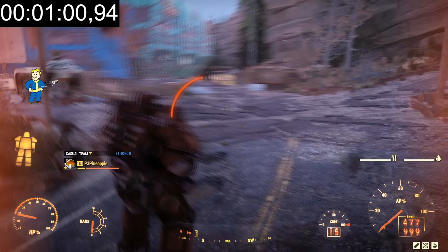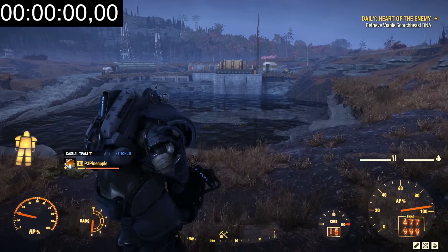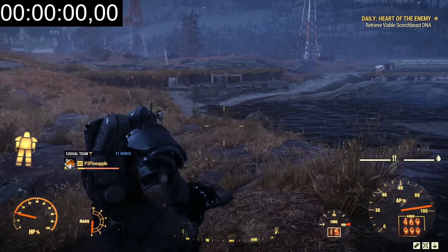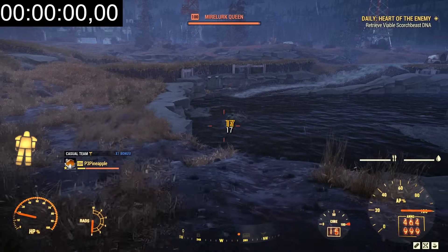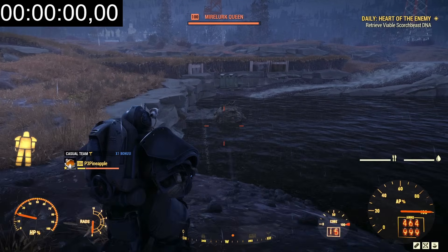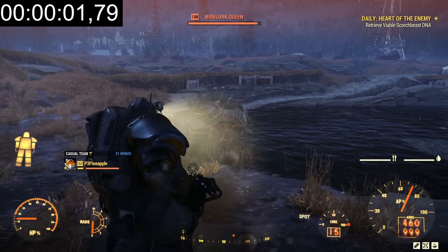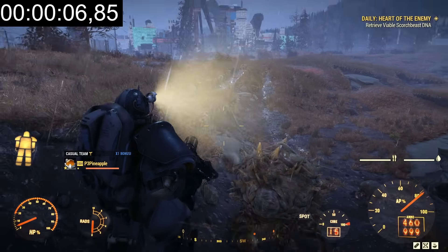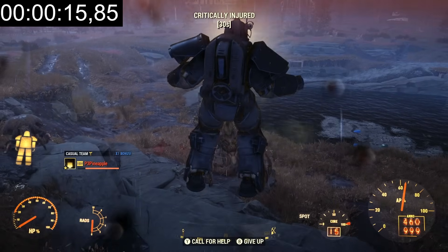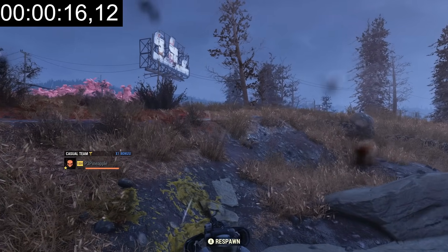Moving on to the Poison Resistance test — down here at Quarry 3, where you can find a Mirelurk Queen. Getting rid of the Mirelurks to clear the area. The Mirelurk Queen is level 100. Starting the stopwatch once she's looking at us — we want her to fling her poison damage at us rather than hit us directly. Taking the first bit of poison damage from the T-65. It took roughly 15 to 16 seconds for the T-65 to go down.